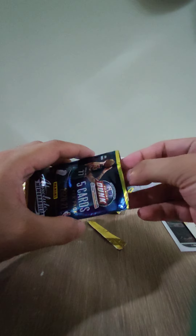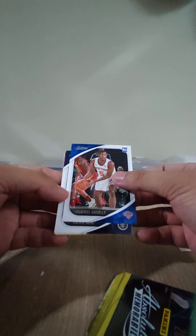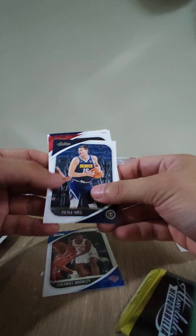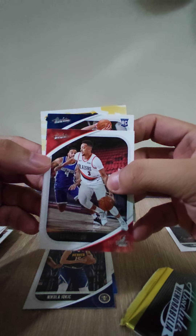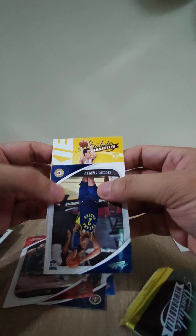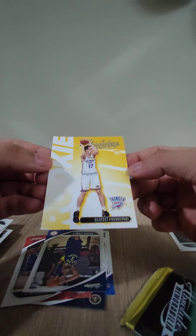So we're on the third pack. So far we have Tyrese Maxey and LaMelo Ball. We have Emmanuel Quickley, New York Knicks. Nikola Jokic. Portland — CJ McCollum. We have an RC: Pacers, Cassie Stanley. And another hit — Aleksej Pokusevski for OKC.